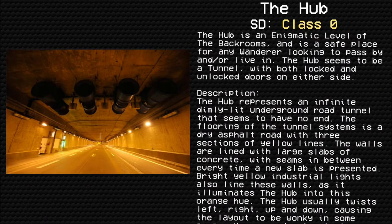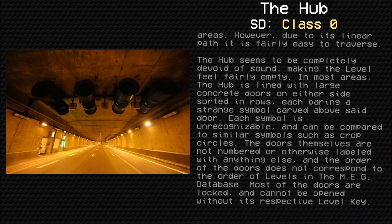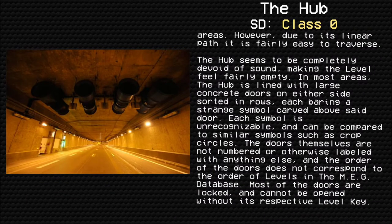The Hub usually twists left, right, up, and down, causing the layout to be wonky in some areas. However, due to its linear path, it is fairly easy to traverse. The Hub seems to be completely devoid of sound, making the level feel fairly empty. In most areas, the Hub is lined with large concrete doors on either side sorted in rows, each bearing a strange symbol carved above said door.